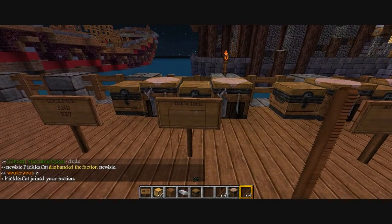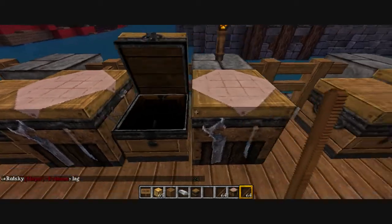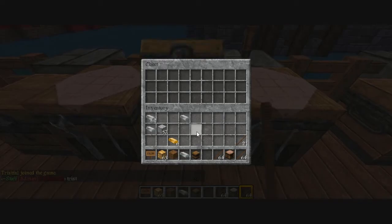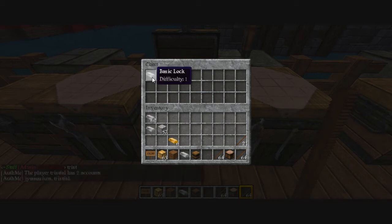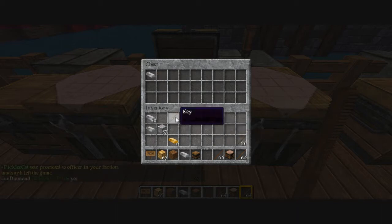Moving on from that, we go to the basic lock, which is easy to pick. Iron ingot and block of iron - we do that in a crafting table. Basic lock, difficulty 1, which means it's really easy to pick. You'd always put them in the top left of the chest. To make a key, you take one lockpick and there you go - a key.